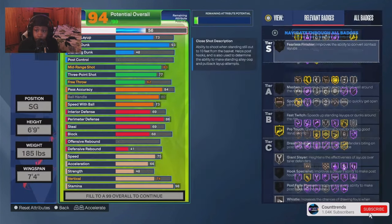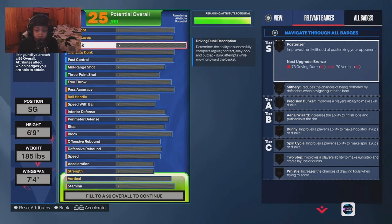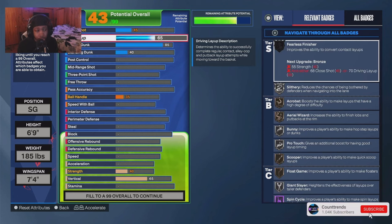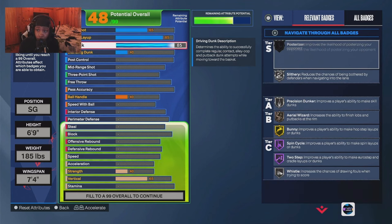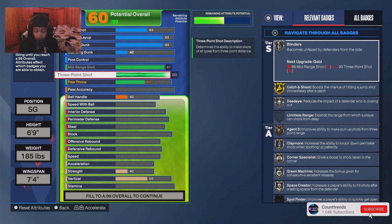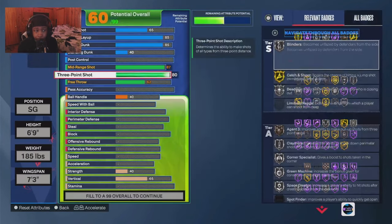I went 7.4 wingspan — shorter than my other build. I really wanted a high layup because this was my first build with a high layup on this game. Instead of going 93 dunk I went 85 dunk and 85 layup. I went highest mid-range and 81 three-pointer. I'm giving y'all the exact builds — if you make these builds you will get the same name.